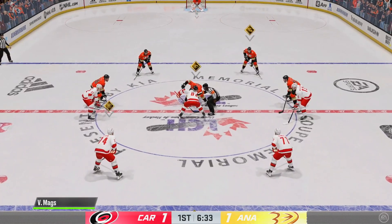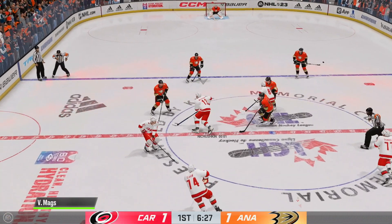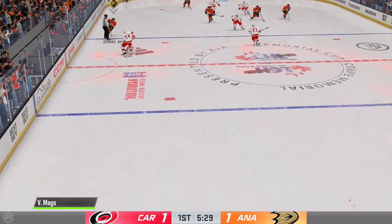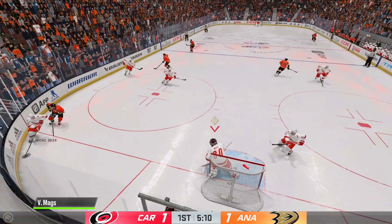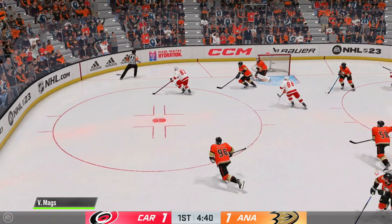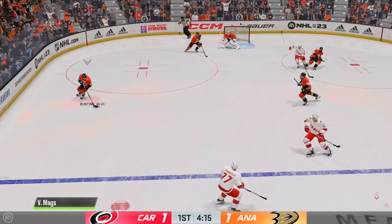Much like the Calgary game started out, it's been all Hurricanes on possession and the Ducks have struggled to do anything offensively. Five-on-hall — really? We can't wait till we're 99 overall, but that won't even solve anything because this is an EA Sports video game — never forget. The AI are always completely cheesed every single time.